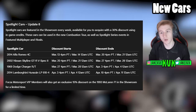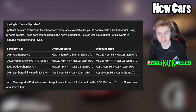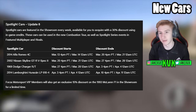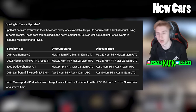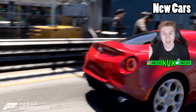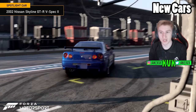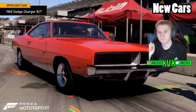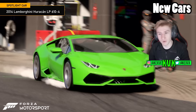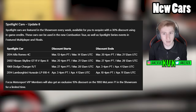Spotlight cars are featured in the showroom every week — you can acquire any of these at a 30% discount for the given month. Previously, every spotlight car has been a new car to the game, but this time only two are actually new: the Alfa Romeo and the Lamborghini Huracán. The Nissan Skyline GTR R34 and the Dodge Charger are already in the game.